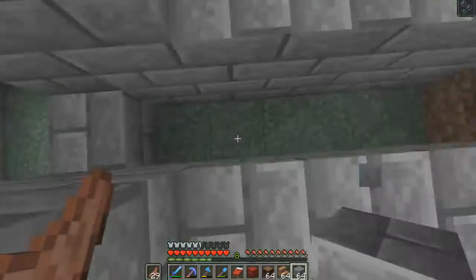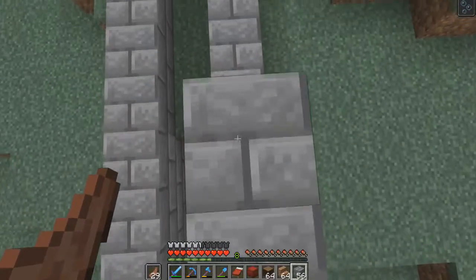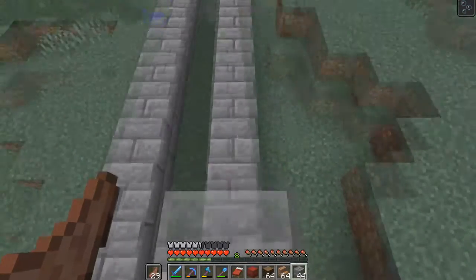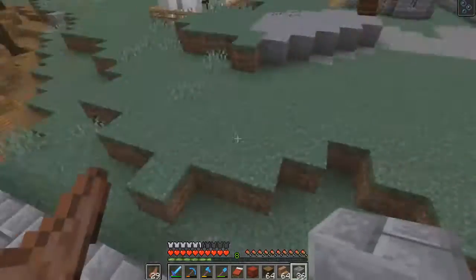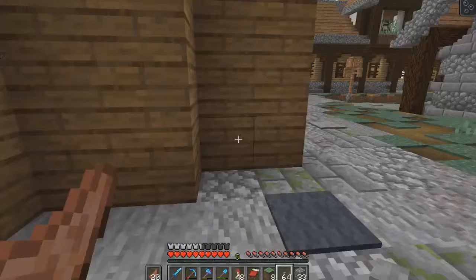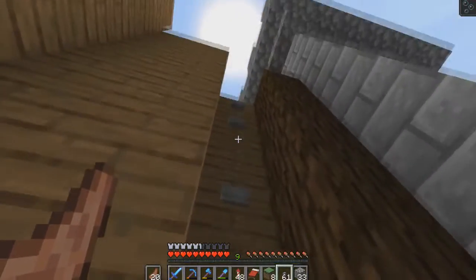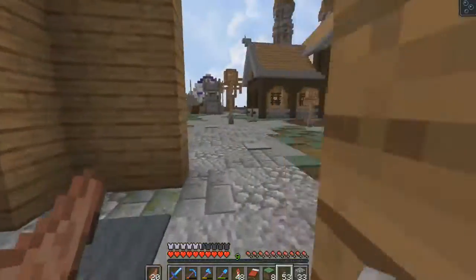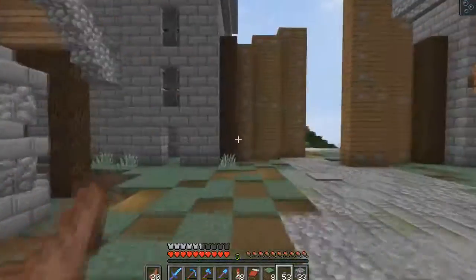I'm just going to start placing blocks, and since this is kind of boring just watching me place blocks over and over, I'm going to jump-cut here and then come back. I probably will have the two old walls finished. So I've been doing some stuff around here - I'm just placing the buttons on the doors to give this nice look.